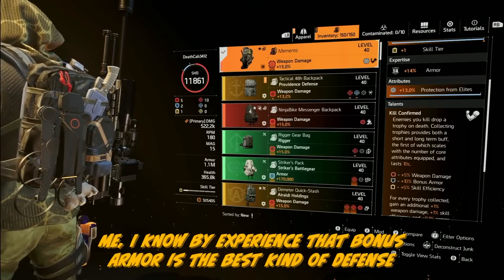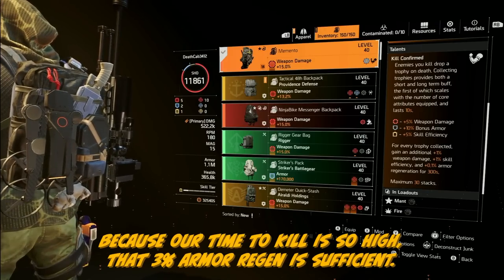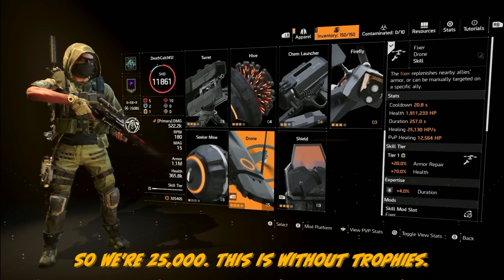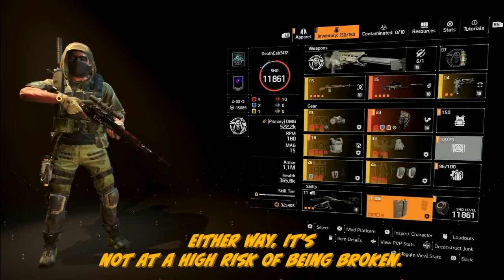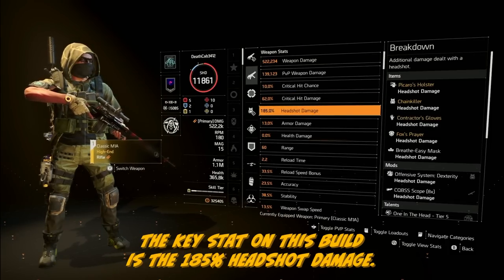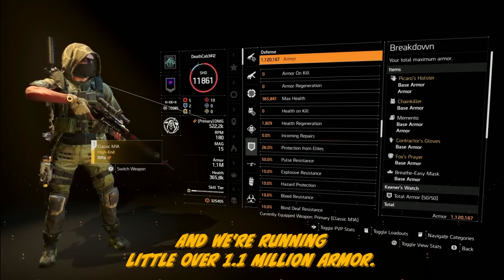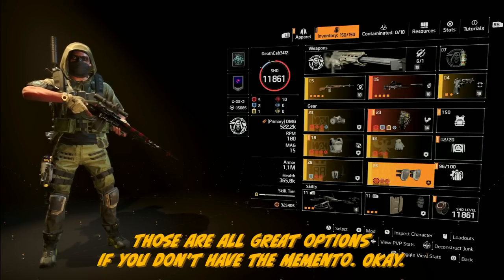Once we had the damage we started building defense. Bonus armor is the best kind of defense for this play style because our time to kill is so high that 3% armor regen is sufficient — that's all the heals we really need. We also get skill efficiency for a skill tier, and 30% skill efficiency with full stacks. I'm running a Fixer drone which buffs heals a bit — we're at 25,000. The shield is tier 3 thanks to the Memento and armor cores; it's not at high risk of breaking since we're not over-relying on it. Key stats: 185 headshot damage, 26% protection from elites from two mods, 3% armor regen, just over 1.1 million armor with no trophies active. Alternative options include Unstoppable Force, Vigilance, and Bloodsucker for lots of bonus armor if you don't have the Memento.